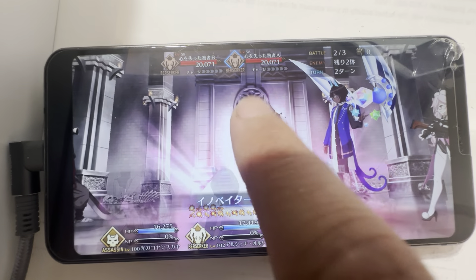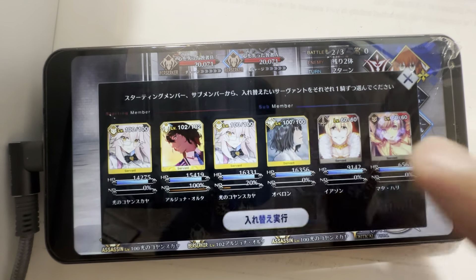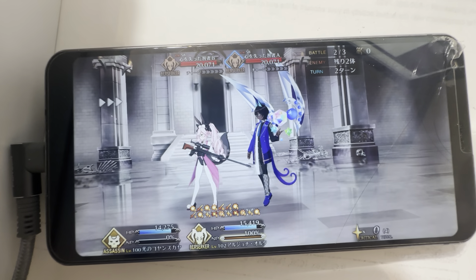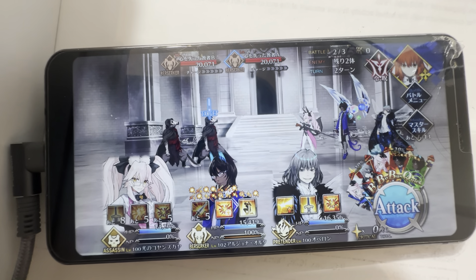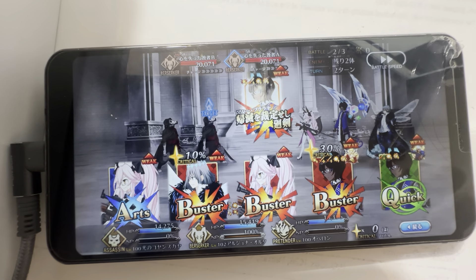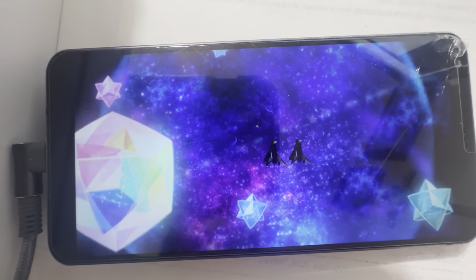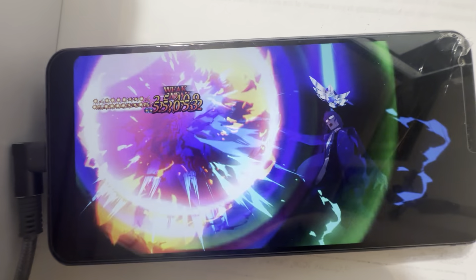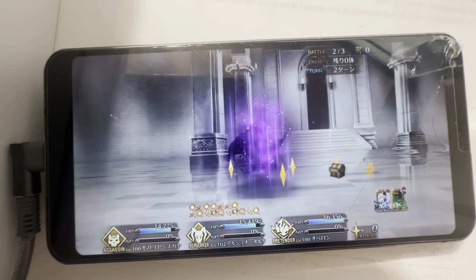Easy, on to the next wave. I activate both of Koyanskaya's skills right away and also like to fire them off immediately so I have them ready. I've had funny moments where I get distracted and activate skills before I should have, so just pay attention and you'll be okay. I also forgot to mention the Arjuna Alter skin — I think we're getting it next year on White Day, the event after Valentine's.